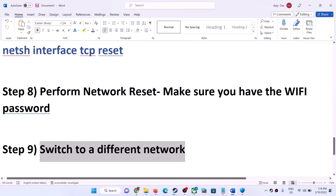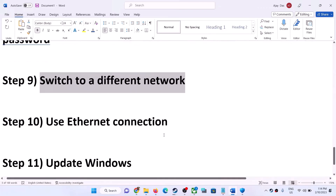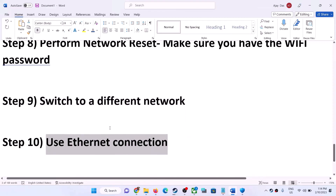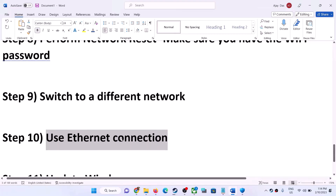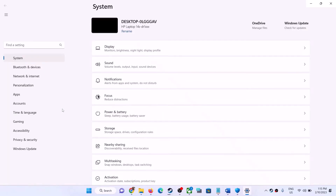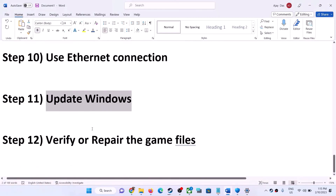The next step is to switch to a different network if one is available. You can also use an Ethernet connection — if your computer has an Ethernet port and cable, a wired connection will give you more stable performance. If you are still facing the problem, update Windows to the latest version. Go to Update and Security or Windows Update, click 'Check for Updates', install all updates, restart your computer, and launch the game.